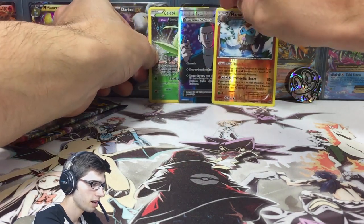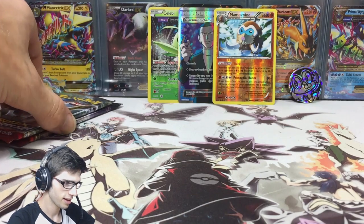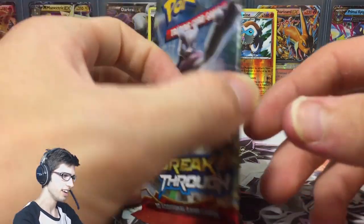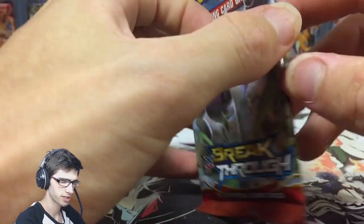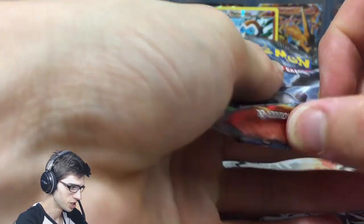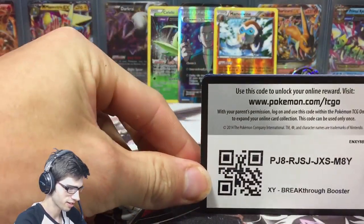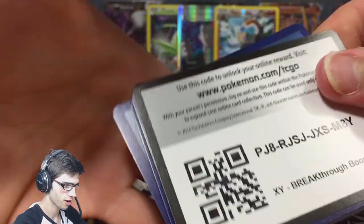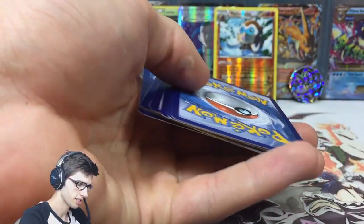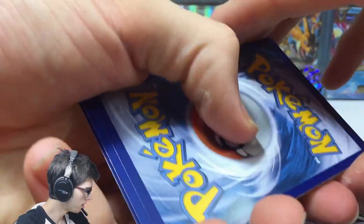You can see that texture on the full art — it's kind of like a diamond pattern but then it's got a line pattern over Giovanni's suit. It's a really nice looking card. I love Team Rocket — Team Rocket is gen one power! Let's throw that up the back and see what else this blister has for us. I was just saying how these blister packs don't treat me well, but that full art broke my little dry streak!